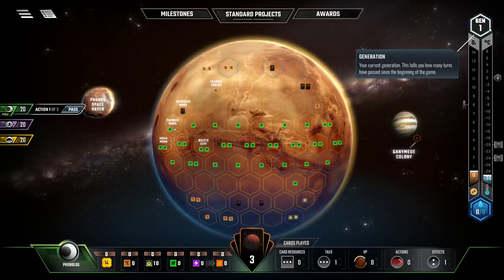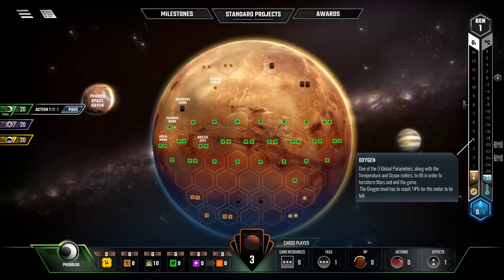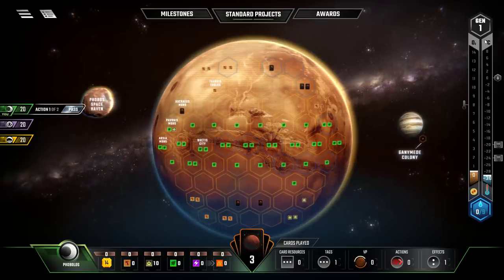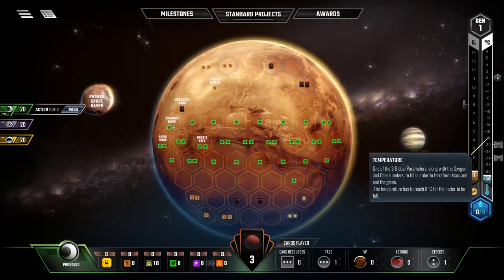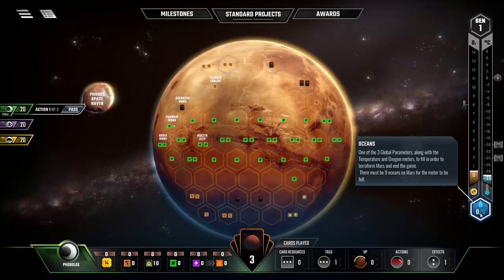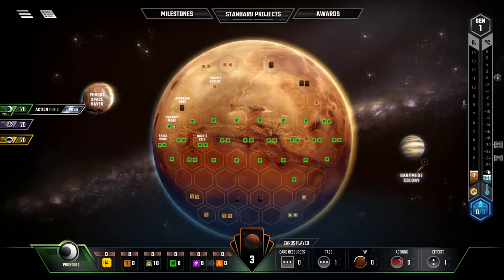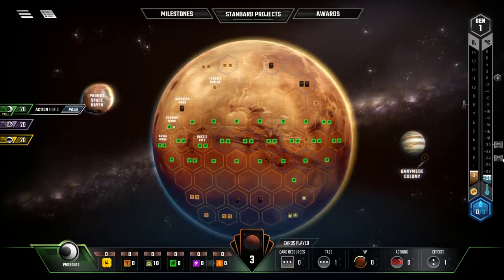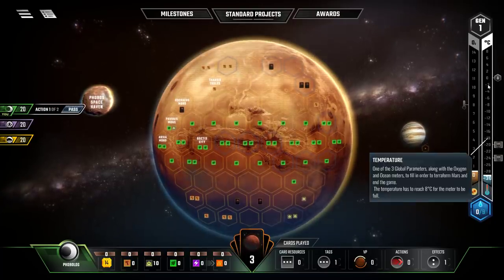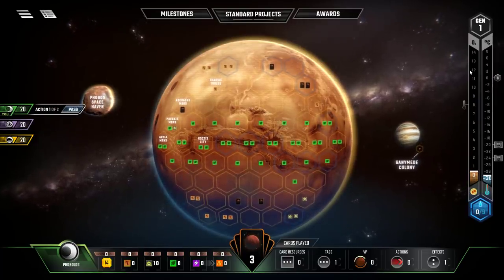If you're playing the solo variant, you must win on or before generation 14. Here we have the oxygen percentage on Mars — it starts at 0% and must reach 14% to end the game. The average temperature starts at minus 30 degrees Celsius and must reach 8 degrees Celsius. The number of placed oceans starts at zero and must reach nine. There are also bonus markers — for example, if you advance the temperature from minus 2 to 0 degrees Celsius, you get to place an ocean for free.